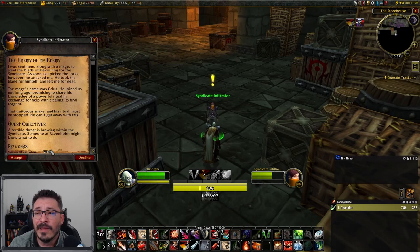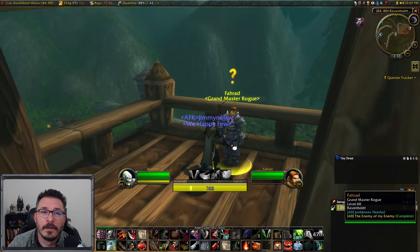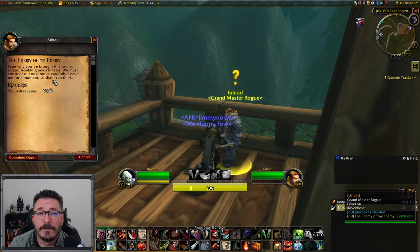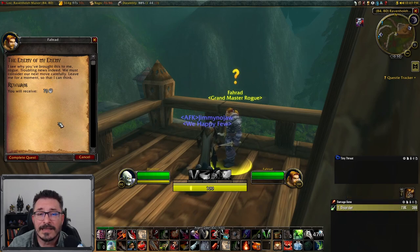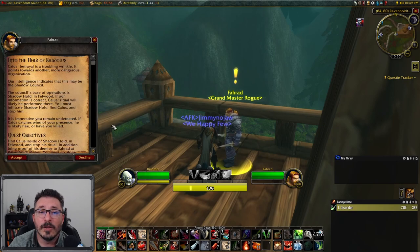This infiltrator tells you that the mage named Cassius, who we know from previous phases as the mysterious figure we were helping, stole a Blade of Devouring and asks you to go to Ravenhold. At Ravenhold we're going to talk to Farad to turn in the quest and accept the next one called Into the Hold of Shadows. This has you go into Shadowhold in Felwood and retrieve the blade.